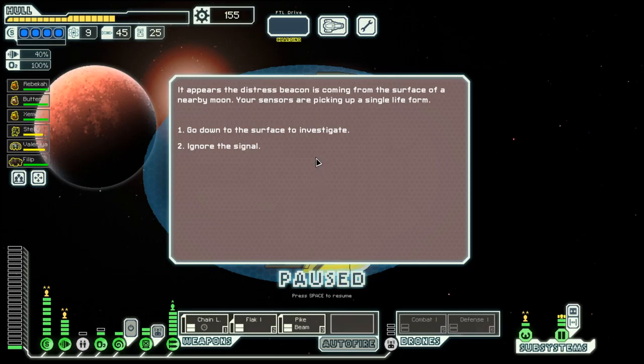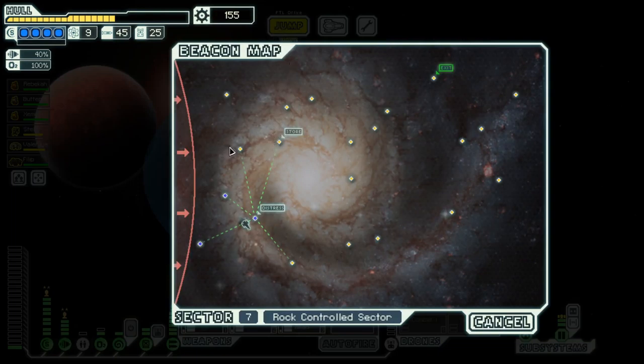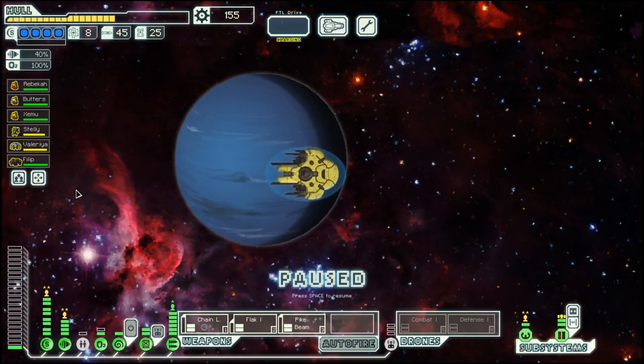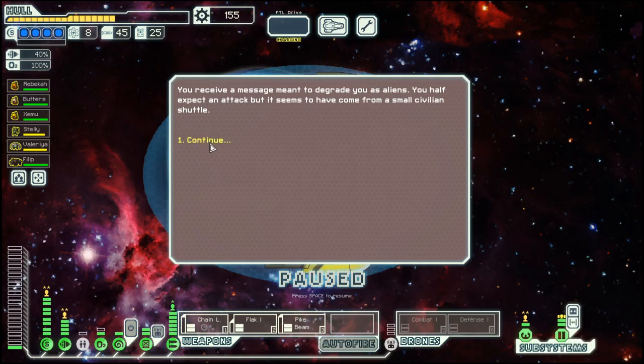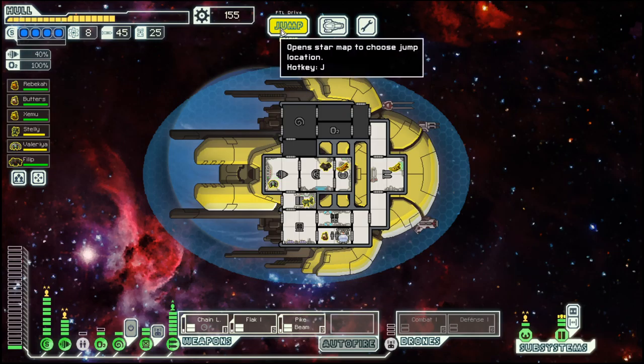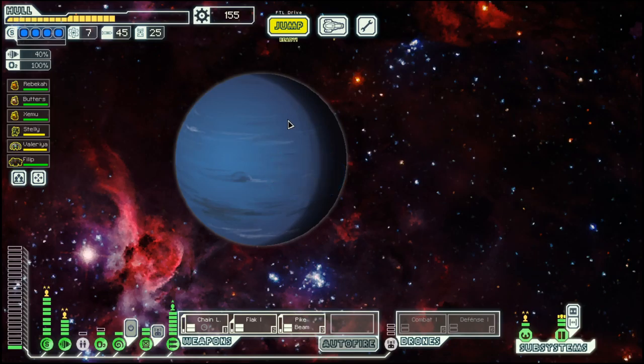If we go down we could lose a crew member, but I think we are good — we have a good assortment. We do not have a full crew of eight, but you do not actually need that much.